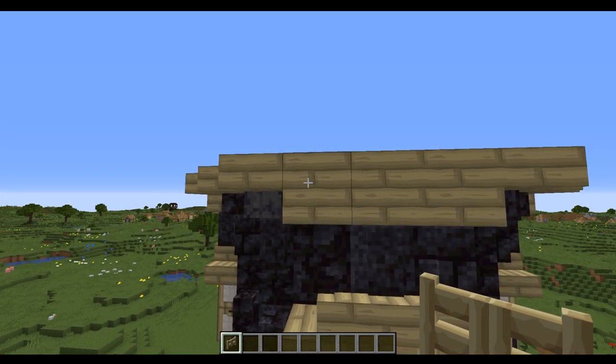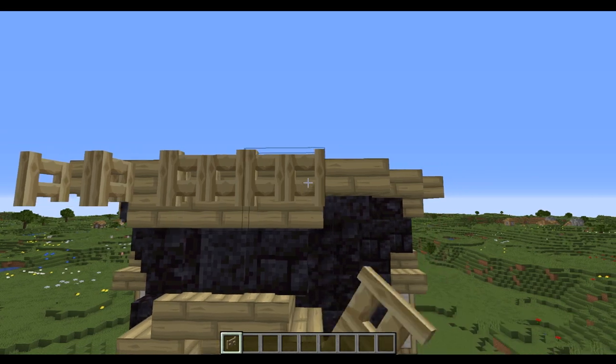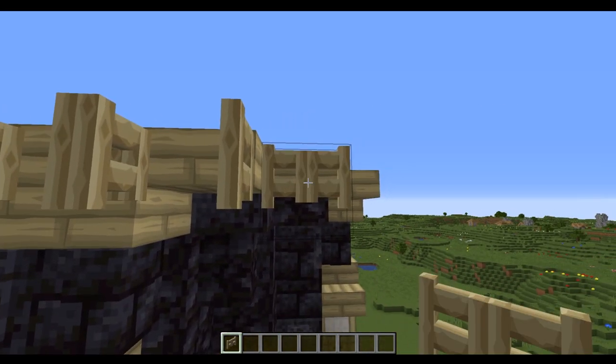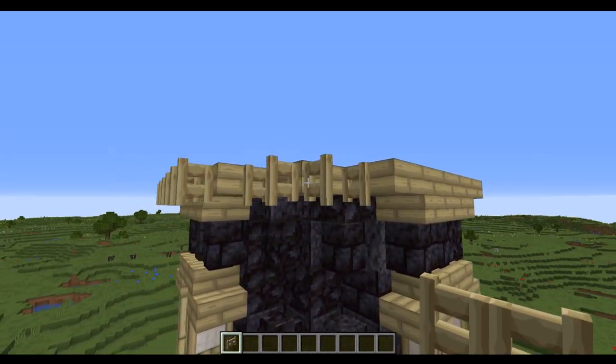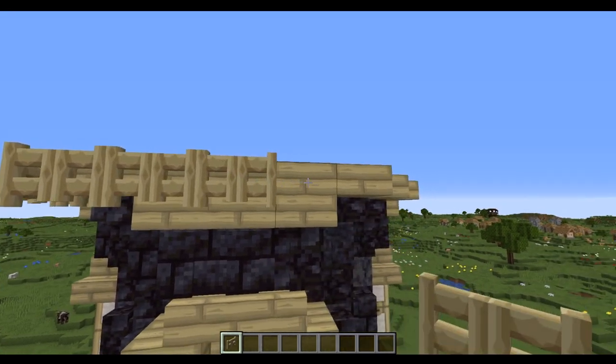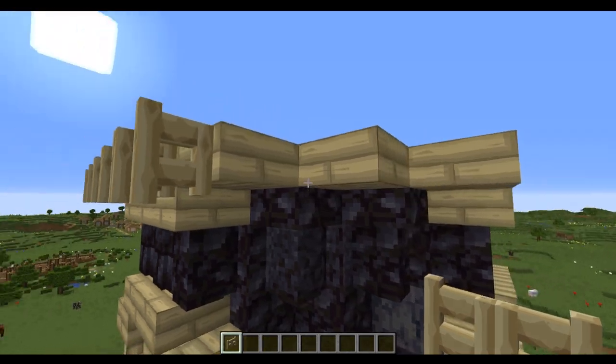The final step before we move on to the roof is to put some birch fence gates on the base of the roof. Where you've got a corner, go to either side and place them flat against the surface, and make sure that they are all open.